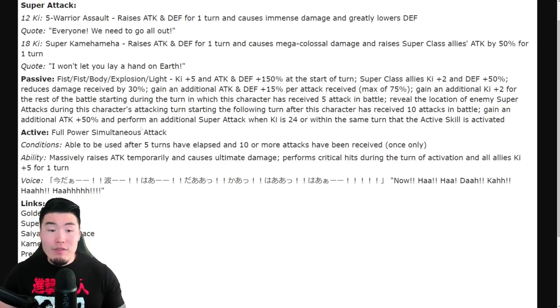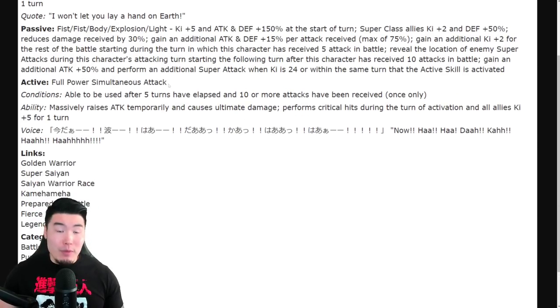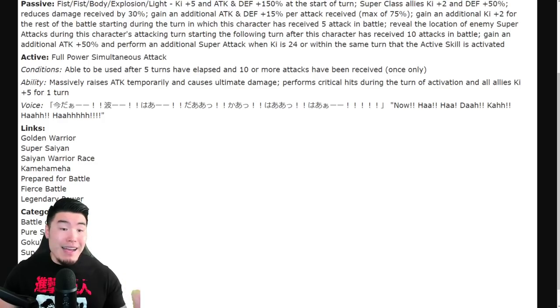The unit gains an additional attack plus 50% and performs an additional super attack when the key is 24, or within the same turn that the active skill is activated. These guys look pretty crazy — they're getting a ton of attack and defense, a lot of support for super class allies, 30% damage reduction, more key after taking five attacks, the ability to reveal enemy supers after taking 10 attacks, additional 50% attack, and a guaranteed additional super attack when key is at 24.